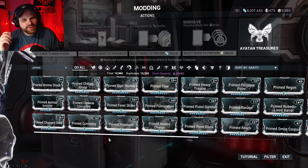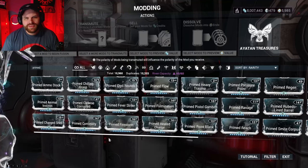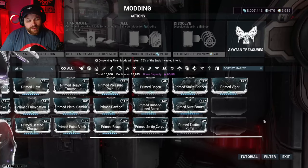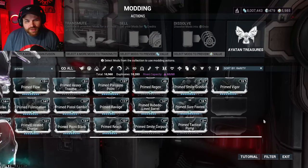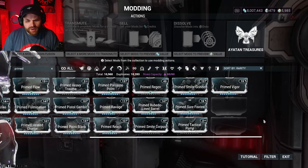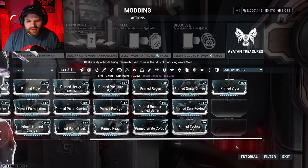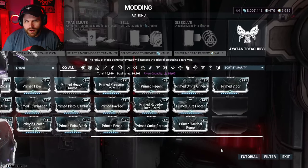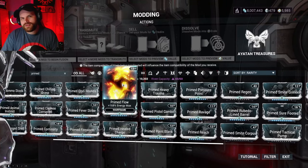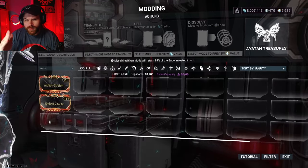Now let's go over Prime mods. To get most of them, you have to wait for Baro Ki'Teer to come to a Relay. When he's there, make sure you have enough Ducats and Credits and just purchase them from him. The exception is a couple of Prime mods you can only get from login milestones — like around day 400 you can get Prime Sure-Footed, and Prime Vigor is also a login reward. The rest, like Prime Continuity or Prime Flow, are all Baro mods.